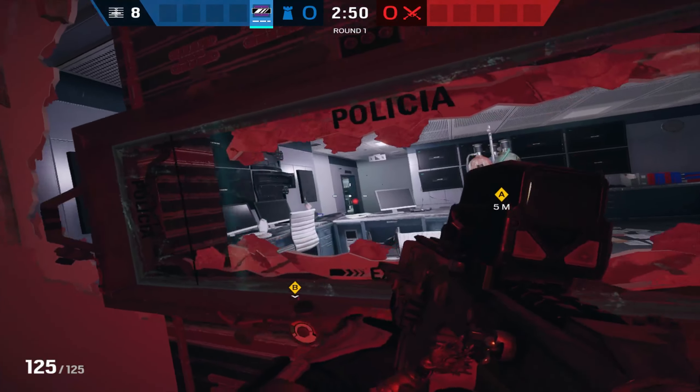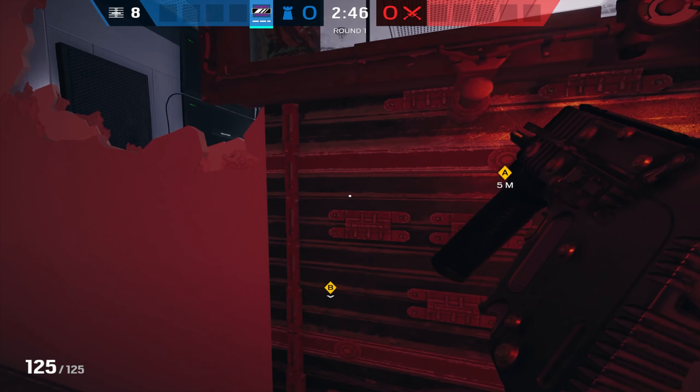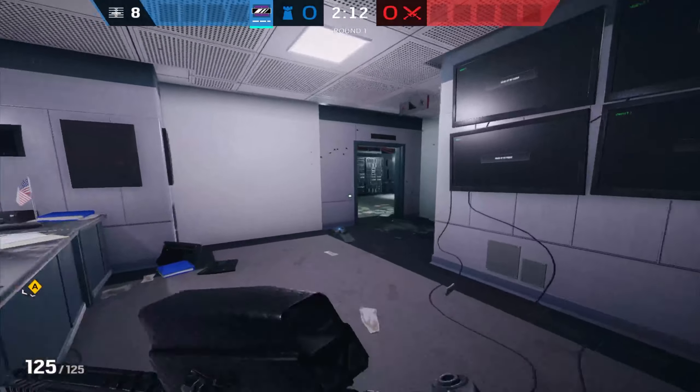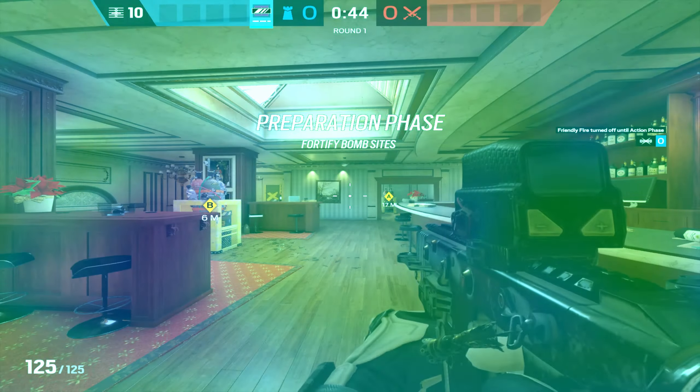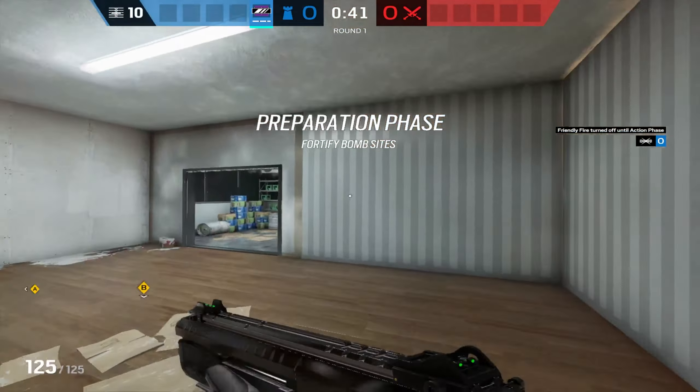We're going to start on the top floor of Oregon. We're going to make our default rotate because that is your job — if you have a secondary shotgun, you got to do that. Then we're going to reinforce both these walls. With a lot of strategies you want to leave one open so that you can have head holes, but here we're actually going to double mirror this.